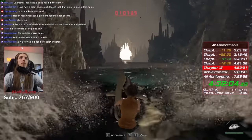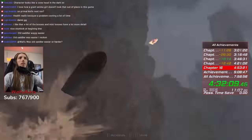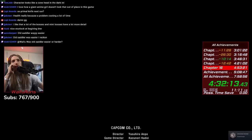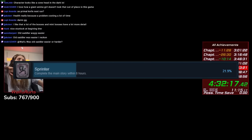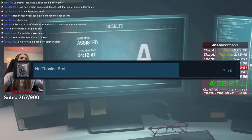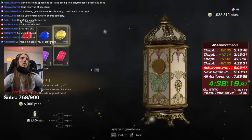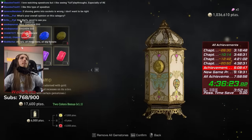Finishing this run gives you the Raider Achievement, as well as Revolution Windup, Sprinter, Frugalist, Minimalist, Silent Stranger, You're Small Time, No Thanks Bro, and Unlock the Pro Difficulty. For me, this is done with only minor practice in about 5 hours, but my second time around I finished nearly 20 minutes faster.